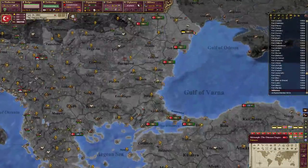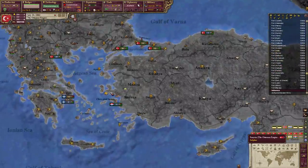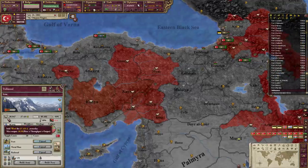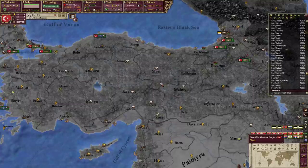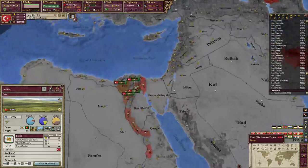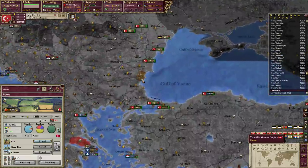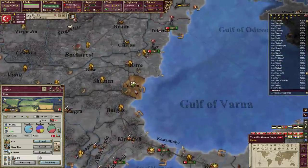I do wonder about that. For textiles we need - I don't actually know if we produce that much cloth. Oh, this is wool. We need cotton and dye. Do we produce cotton? In some places, but not in our states. We actually only produce cotton here in Varna.